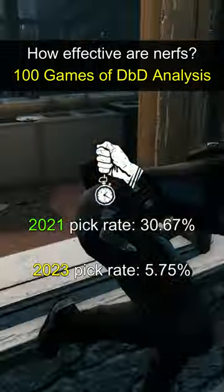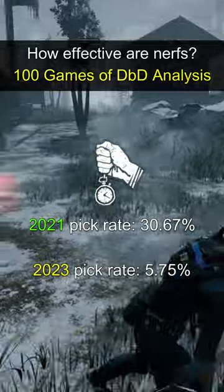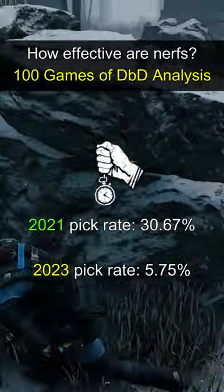Borrowed Time was essentially nerfed by becoming base kit, which dropped its appearance in builds by over 25%.